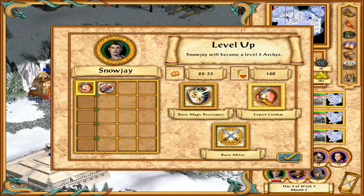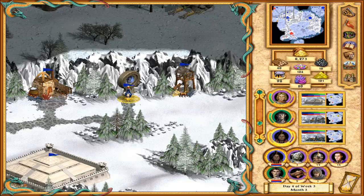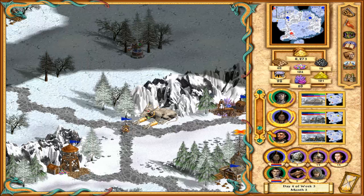Snowjay levels up! Options are Basic Melee or Expert Combat with Defense. I'm not really optimizing for her specifically because she is actually a new hero. Sadly we lost Count Dooku before her.